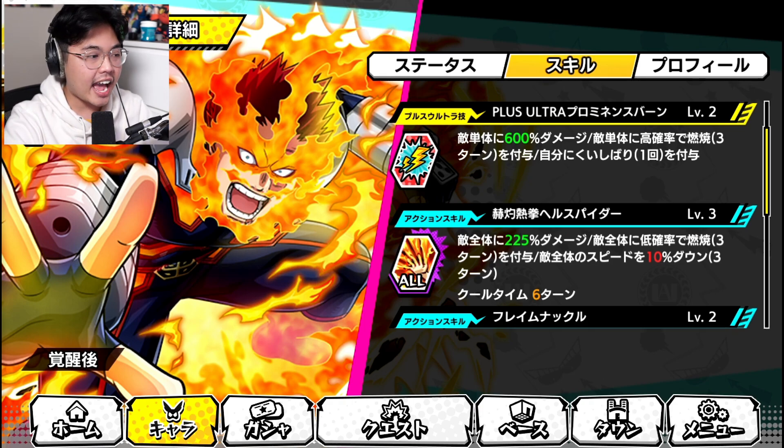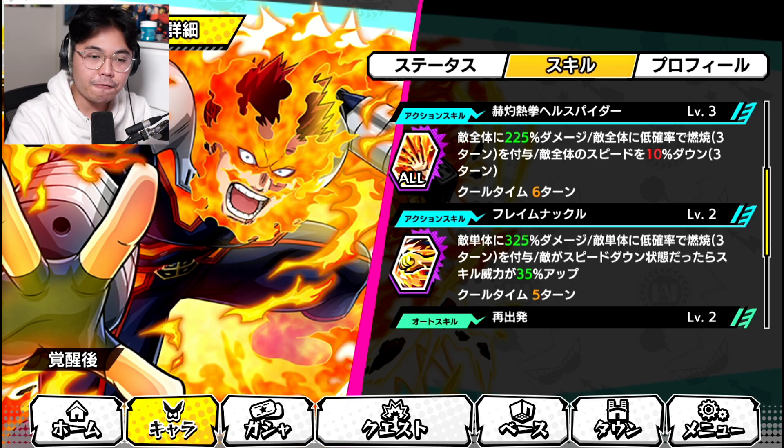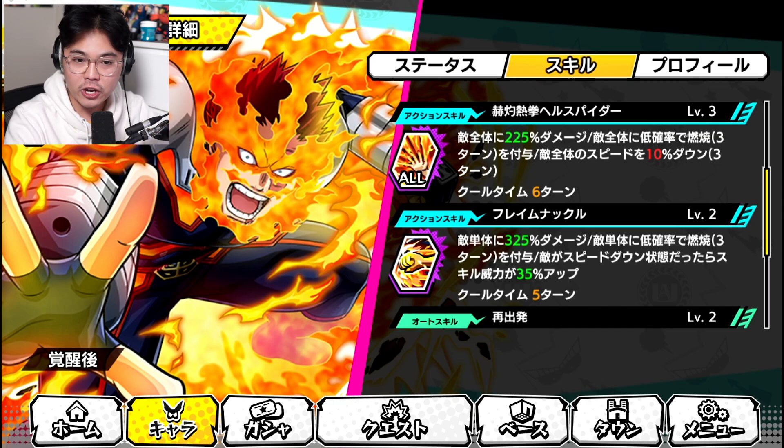For his action skill one, Heat Fist: 225% damage to all enemies with a low chance to burn the enemy for three turns, and decreases enemy speed by 10% for three turns as well. His second action skill, Flame Knuckle: 350% damage to a single enemy with a low chance to burn the enemy for three turns. Deals an additional 40% damage if the enemy has a speed debuff.